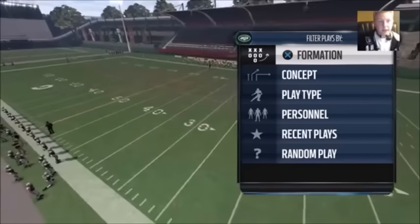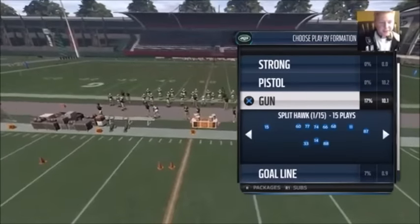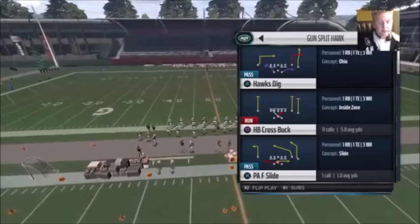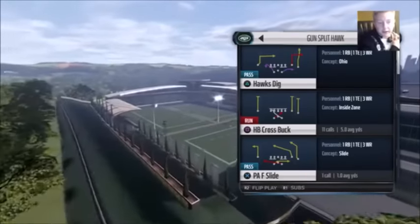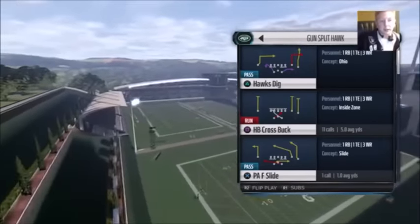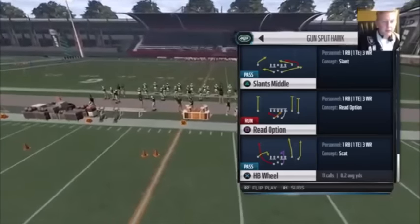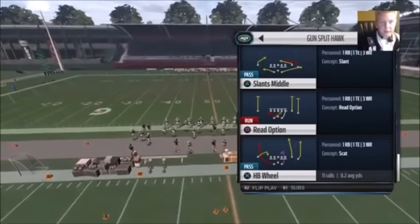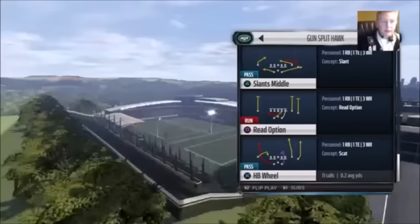What is going on guys, it's CBrev aka Dissonance by Design throwing you guys what I think is probably the glitchiest, most unstoppable two-point conversion play in Madden 16 that I've found. I've been running this in MUT and it is just insane. You'll get some game clips after this, but it's in Gunsplit Hawk. I know for a fact this play is in other playbooks but I'm not sure which ones, so if you could leave a comment below if you find it in any other playbook that'd be awesome. This is obviously the Seahawks playbook — we're in Gunsplit Hawk.